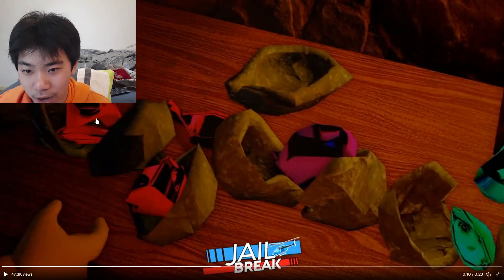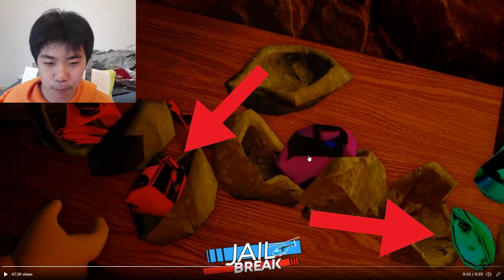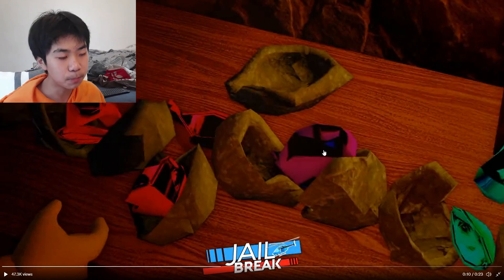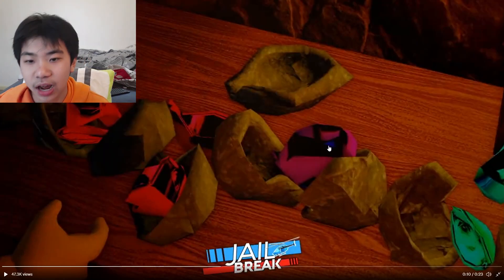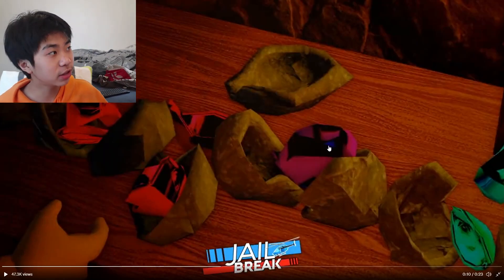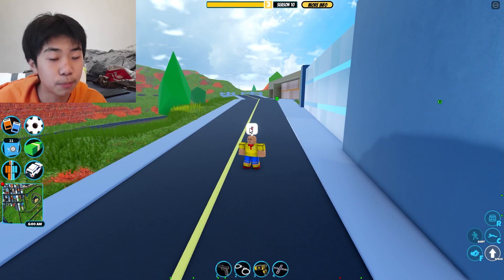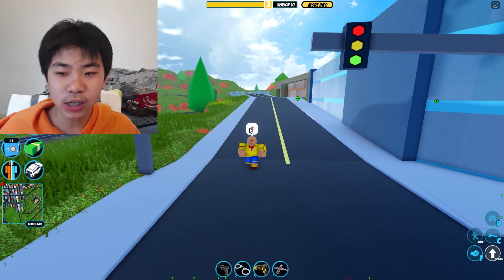We could see there's a red one, there's a green one, and there's a pinkish purple one. I have a theory that these meteors and these new elements that are going to be added are going to be part of a brand new side robbery coming into Roblox Jailbreak, similar to the briefcases and the donut and gas station. And here's why I think that.